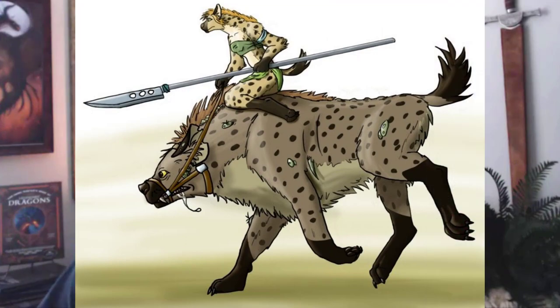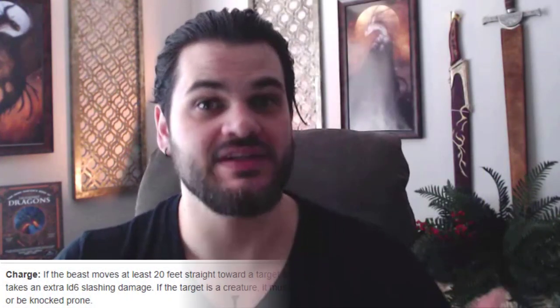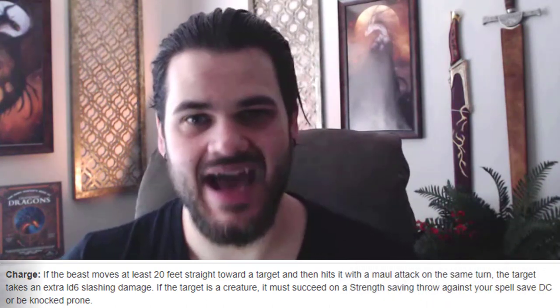We're sacrificing either plus 1 AC or plus 2 damage per hit, and that's worth it to me to have excellent spells, excellent beast companion, and just be an all-around great, efficient character. Once we get our animal companion, it's medium and we're small, so we can ride it — it is our mount. Furthermore, our beast has a chance, using our wisdom save which we're maximizing, to knock enemies prone when we charge them down and attack.